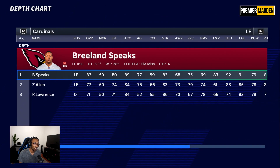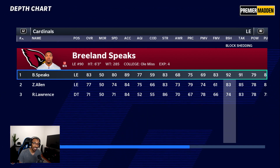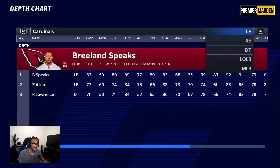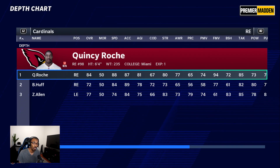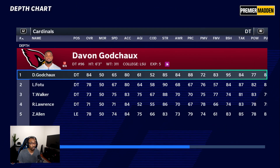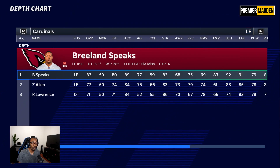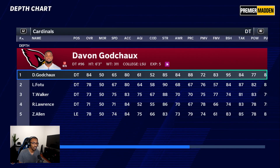Left end Breeland Speaks is going to be a problem to contain. Look at his block shedding — 92 block shedding, that is crazy. We can't attack him running the ball like we typically like to. Right end doesn't have the greatest block shed, only 72, but he can get into the backfield with a 94 finesse move. So right end is the guy who gets to the quarterback, left end is the guy who sheds blocks.